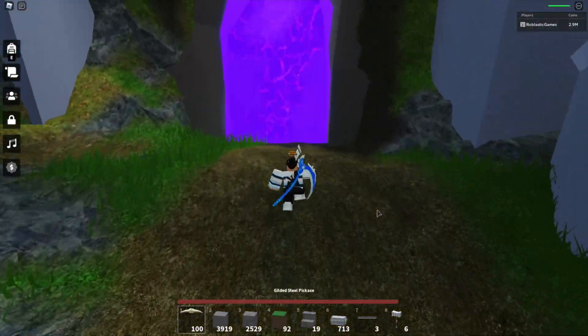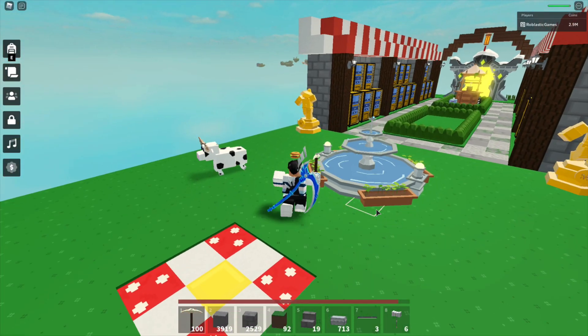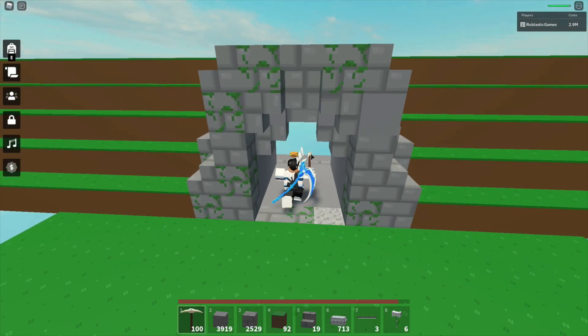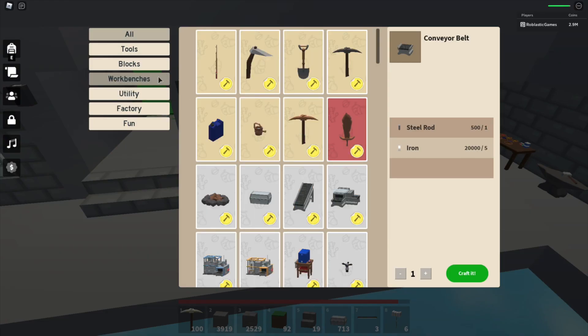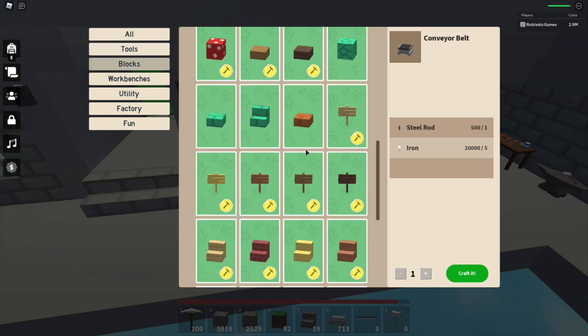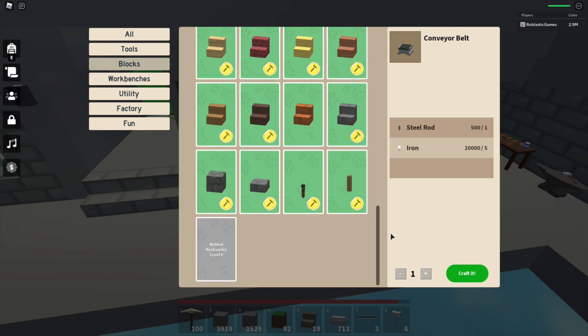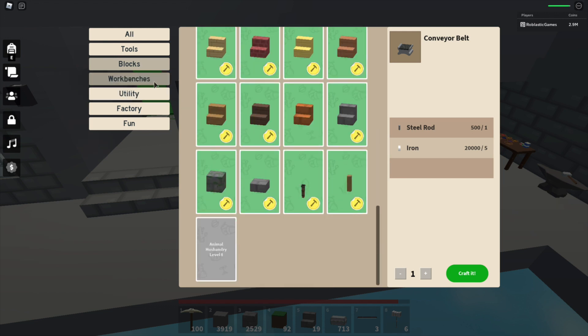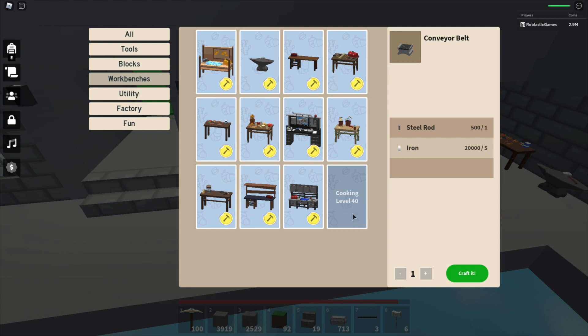Let's go back to my island and see what's new in the workbench area. I have to level up to actually use a lot of these things because my level is really low, so I can barely do anything. In tools there's a wood cutting level three requirement and in blocks there's an animal husbandry level three item. There's also a cooking level 40 workbench.